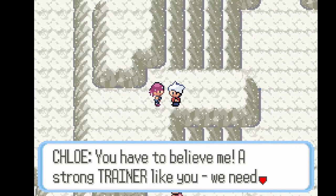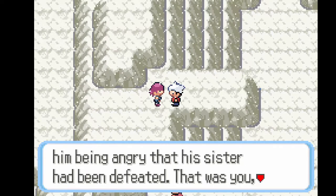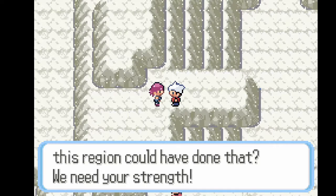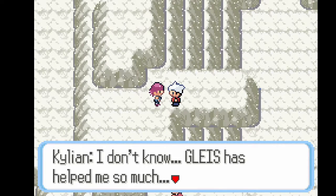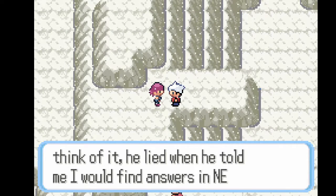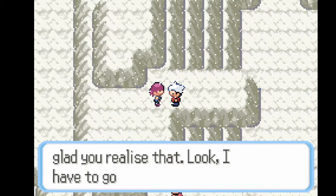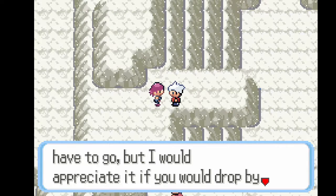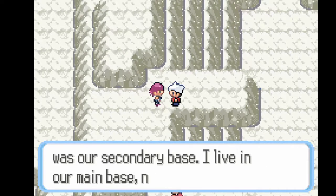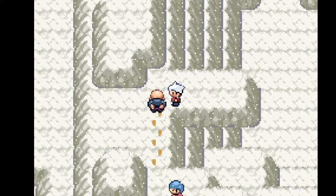That's crazy. You have to believe me — a strong trainer like you, we need your help. Before you arrived, that demon said something about him being angry that his sister had been defeated. That was you, wasn't it? Yeah, I defeated Pestilence. No one else in this region could have done that. I don't know — Gleese has helped me so much. Has he? What has he actually done? It's true, he hasn't actually given me any aid. And he lied when he told me I would find answers in New Morville. I guess you're right. I'm so glad you realised that. Drop by my house later — isn't that the Inquisition base? The base you invaded was our secondary base. I live in our main base, north of here, in Falabar Town. Falabar Town — gotta remember that.